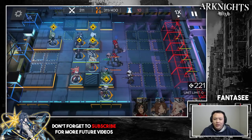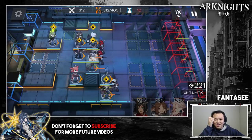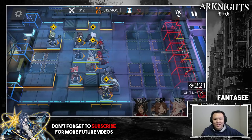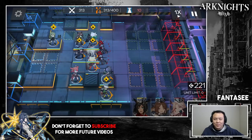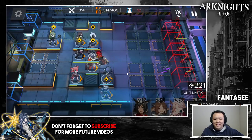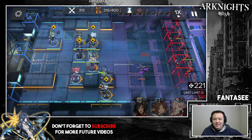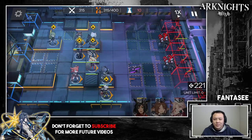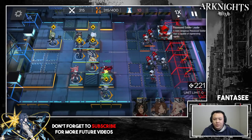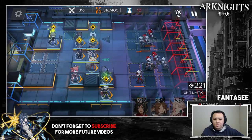It gets very fast at 350, but there are no millisecond timings in this run — and that was the only way to do it with just Ifrit as a single carry. If you have Silver Ash, or if you're using Lapland and Chen, then you can probably just place a team down and AFK the whole entire run.